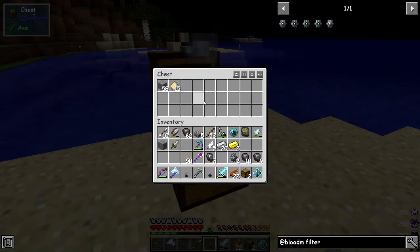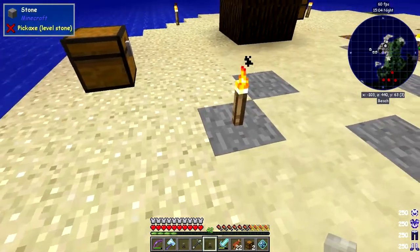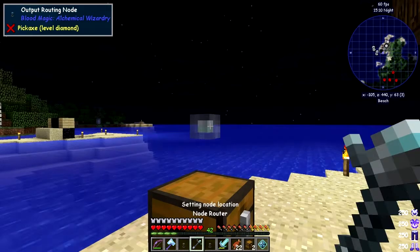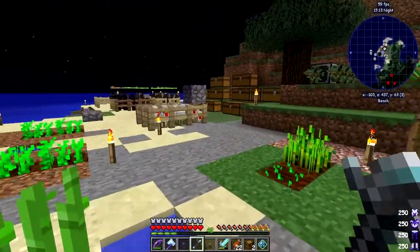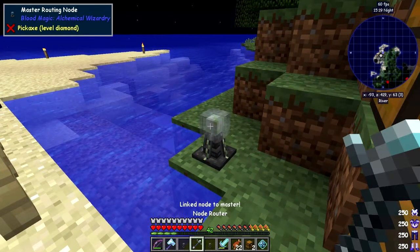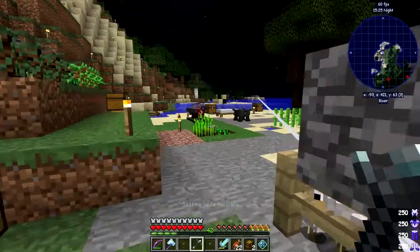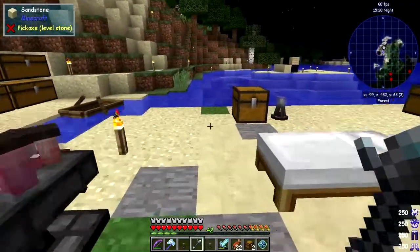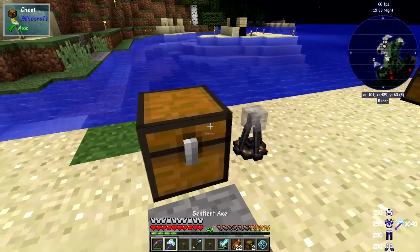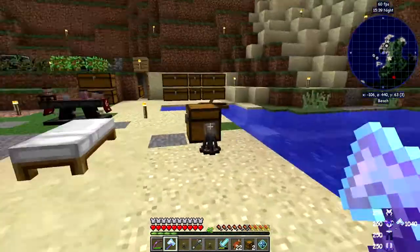It won't work to start with because we haven't got any stone in there yet - we've got 58 stone and 15 eggs in the source chest and nothing in the destination. We have to link these together. You shift right click the output routing node to set its location, then come along to the master routing node and right click it - link to master. Now it's linked. We can also shift right click the input node and link it to the other one.